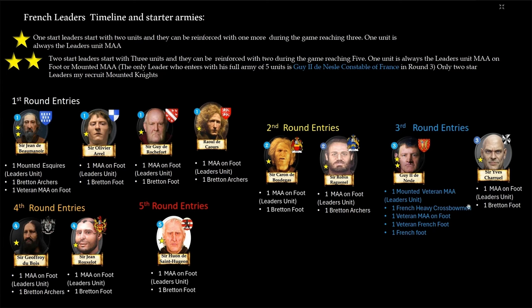You can see the entries here, and the very critical entry in the third or fourth round of the large French force — something the English need to take note of. In the first round the French will have four leaders, the second round they add two more, the third round two more, the fourth round two more, and the fifth round one. The French have eleven nobles and the English have nine, because the English have more two-star leaders.